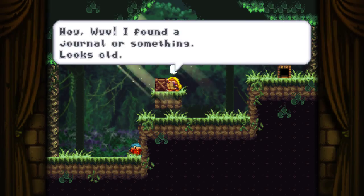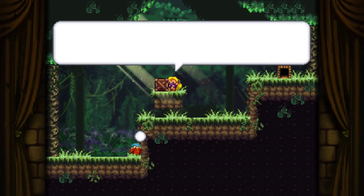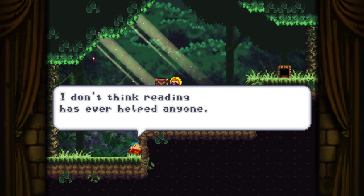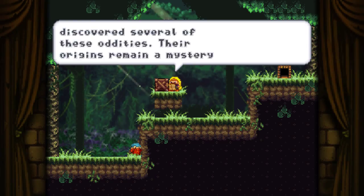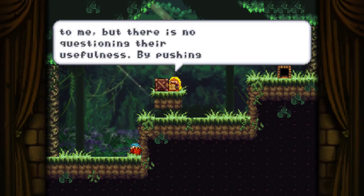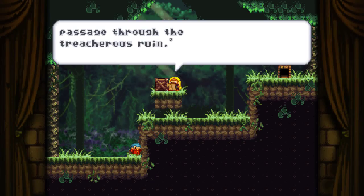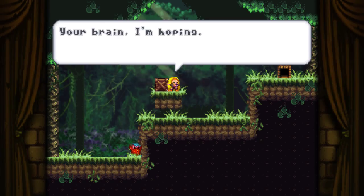"Hey Wyv, I found a journal or something. Looks old." "Don't care. Looking for treasure." "You should care, it might help." "I don't think reading has ever helped anyone." "Listening has." It says: "How marvelous — a wooden box. I've discovered several of these oddities. Their origins remain a mystery, but there is no questioning their usefulness. By pushing them into position, I have been able to reach new heights, allowing passage through treacherous terrain." "What's in the box — treasure?" "Your brain, I'm hoping."